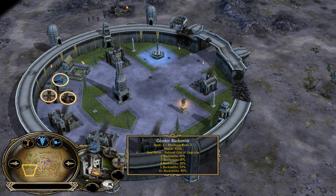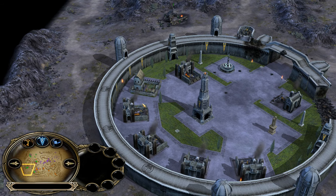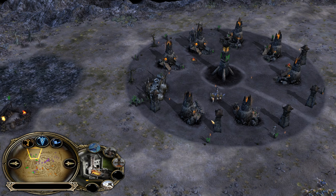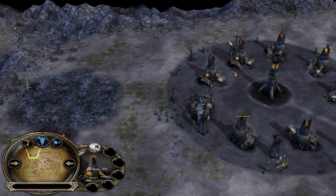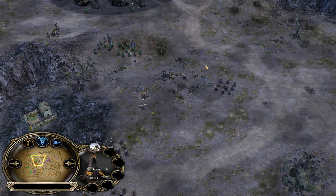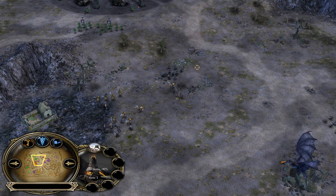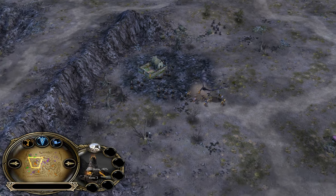A level 3 farm has 5,000 health, and a level 2 Blacksmith has 4,500 health. Once it's level 3, it's going to have 6,500 health, just like the Furnace — pretty tanky. But Furnaces are still better because they act like a tower, which is the good thing about the evil faction since they have no walls, unlike Rohan and Gondor. The Witch King is on the field. Is Gandalf coming yet? Gandalf is getting recruited.